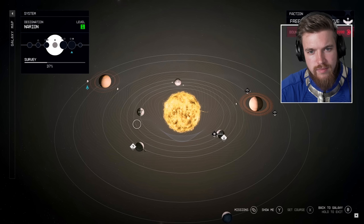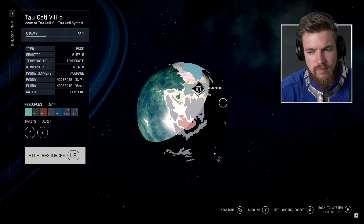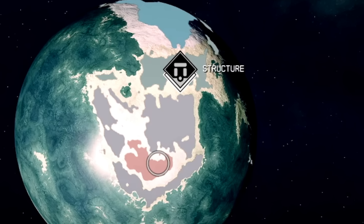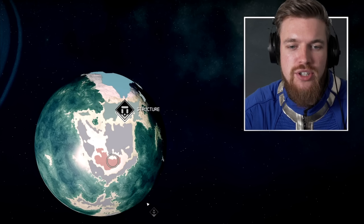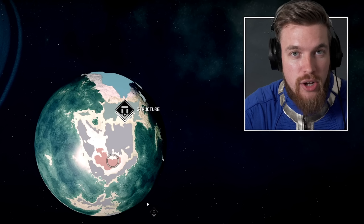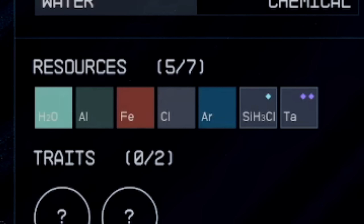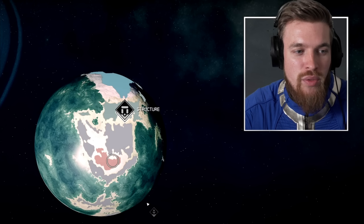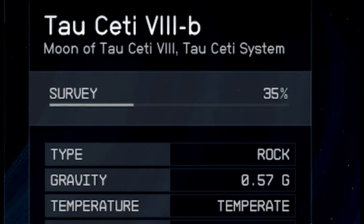Scanning a planet before you land is a great way to get a sneak peek at the available resources you can use for crafting, building and customizing. We can actually see locations pinpointed on this planet — two locations as well as where all the crafting nodes are. On the left you can see water, aluminium, iron, chlorine, and all these different materials, plus some discoverable traits. It will also tell you when you've completely surveyed a planet 100%.